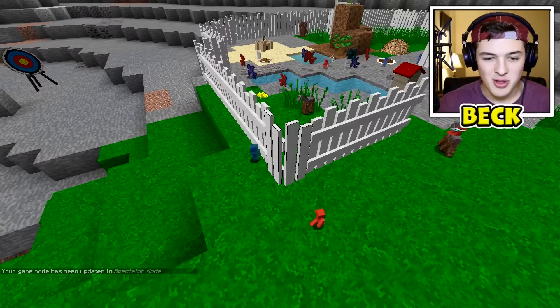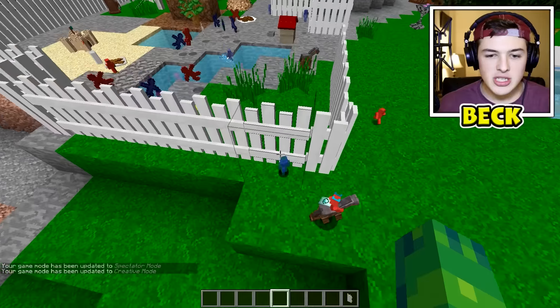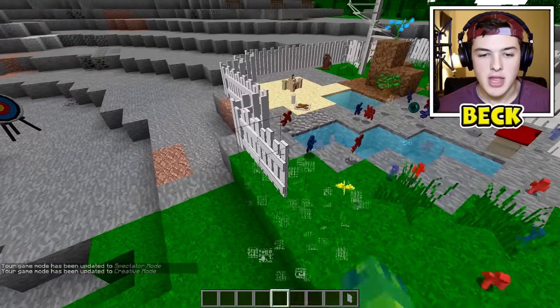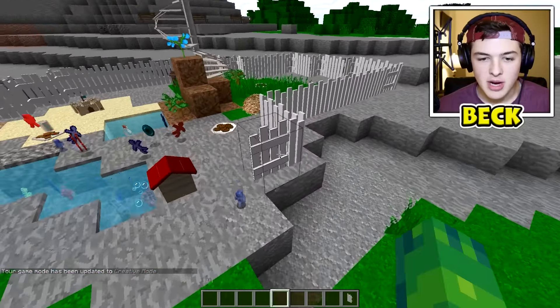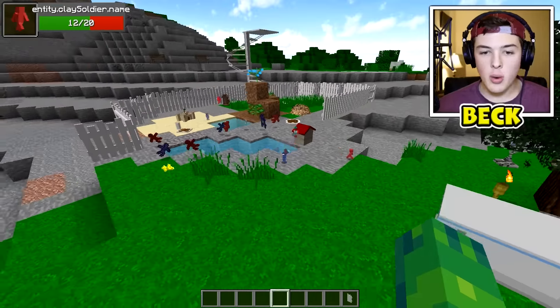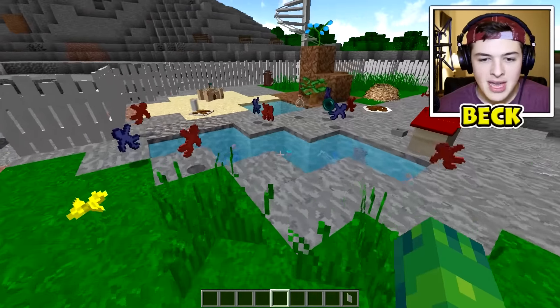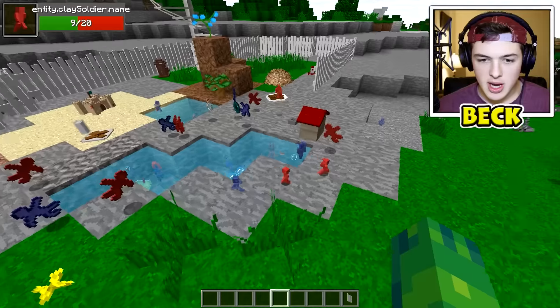Let's head back into game mode three to observe. These guys don't really know what to do — maybe if I just get rid of the fence in general, that'll make the fight a tad bit more interesting. There we go, now they're fighting. For some reason they were getting caught on the fence. I can't still really tell who's winning — do they still have a king? There's the red king, and it looks like they still have some more red guys.